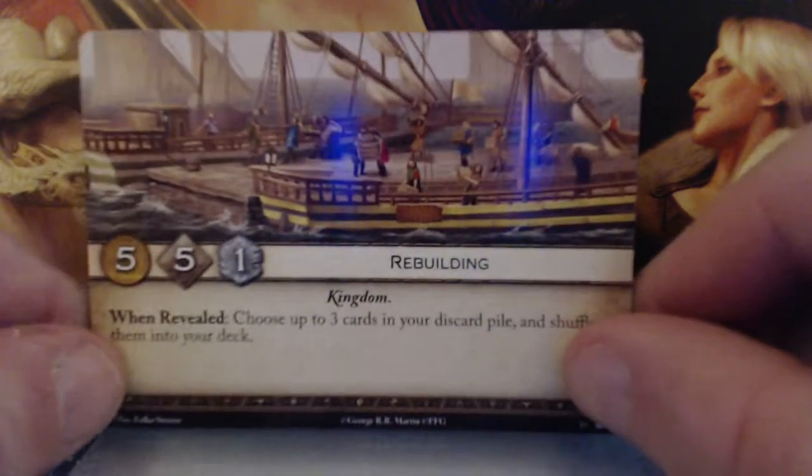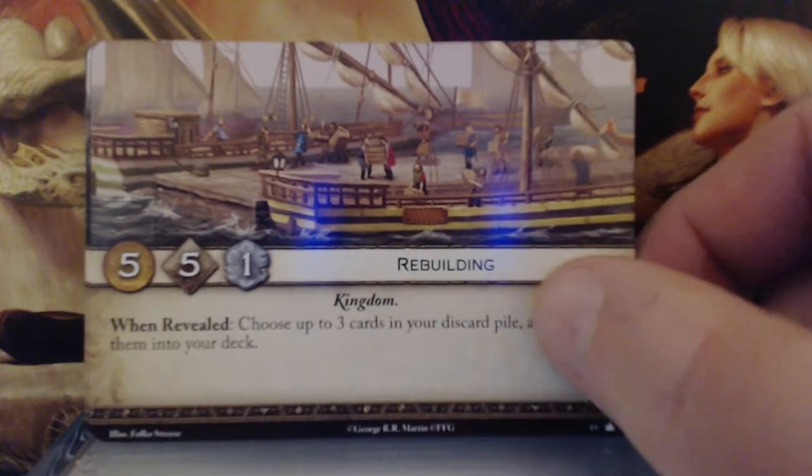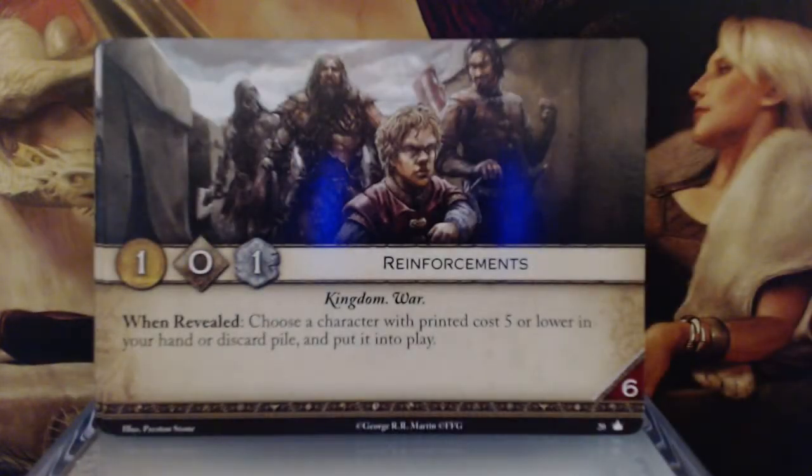Rebuilding. 5 gold, 5 initiative, 1 claim — Kingdom keyword. When revealed, choose up to 3 cards in your discard pile and shuffle them back into your deck. 6 reserve. Wow, I really like this card. I definitely see using this in almost any kind of deck. Good late game card, good gold, good initiative — get some of those cards from your discard pile back into rotation.